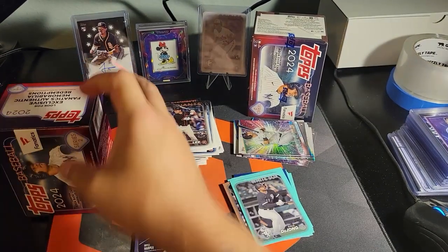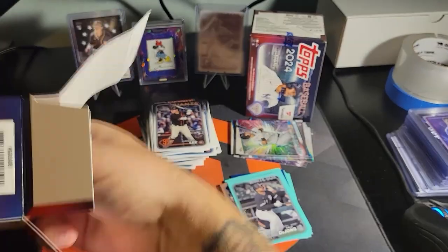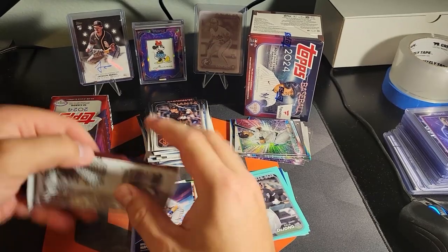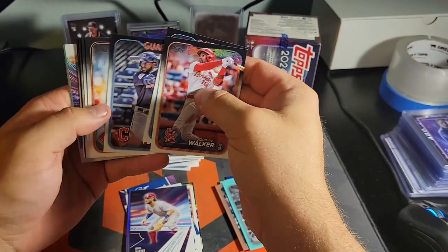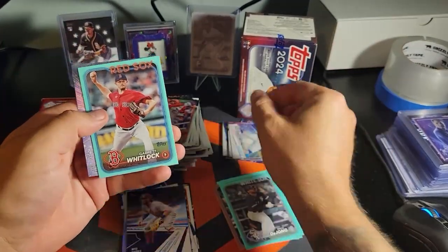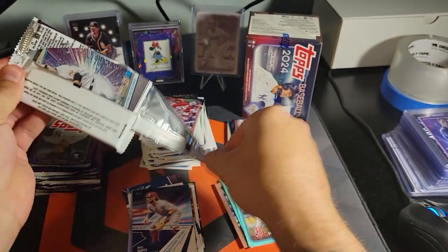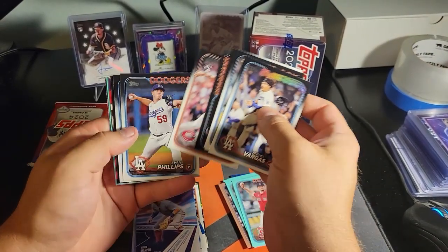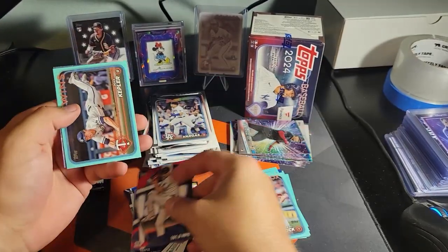Second box of the rip here, guys. A little pre-Father's Day treat for us. I've got some friends coming into town from Colorado. Unfortunately I've got to work over the 4th of July — the company I work for is a 24/7 company and we only get two paid holidays a year. That's alright. Alright, go ahead — Max Kepler on the aqua.